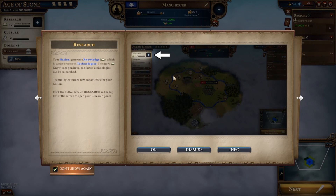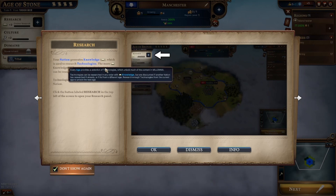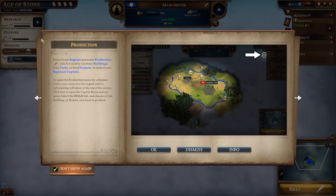Research - your nation generates knowledge, which is used to research technology. Production - each of your regions generates production, little hammers. So this is like a Sims... Civilization, that's the word. Buildings and units.